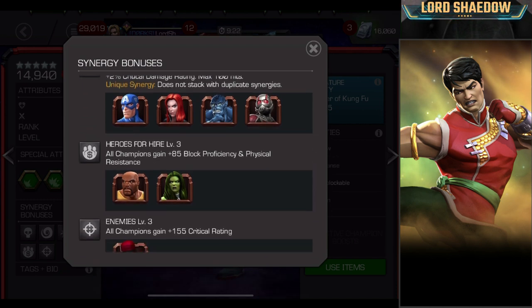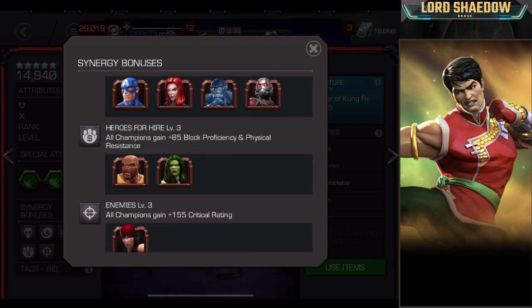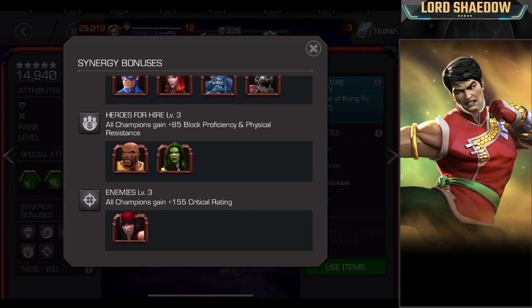Heroes for Hire gives you block proficiency and physical resistance — I can definitely see bringing those two on a team. And finally, there's a crit rating synergy with Elektra, the original assassin. That synergy is nice, but I don't really see myself bringing her just for that.